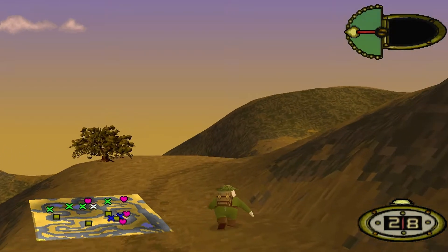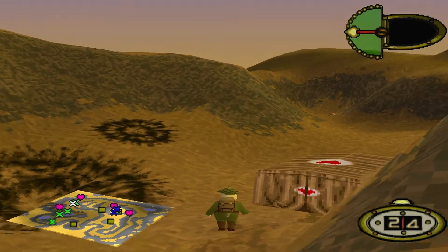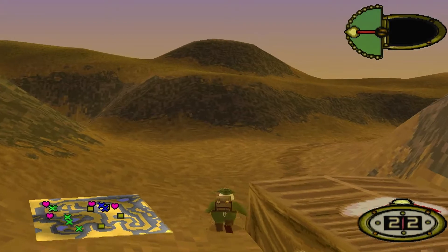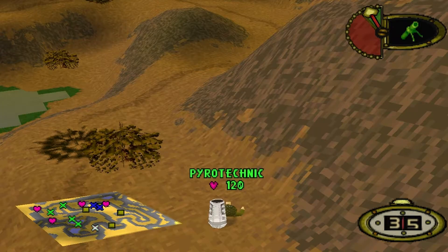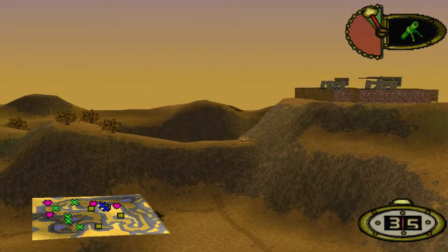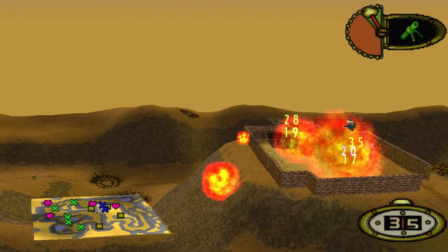Mission 10 requires the player to traverse around the entire length of the map just to reach the medals and the artillery position on the high ground. So you have to ask the question: is it really worth it, or would you rather stay behind cover and shell that area using mortars, bazookas, and indeed the airbursts that you have as the Pyrotechnic?